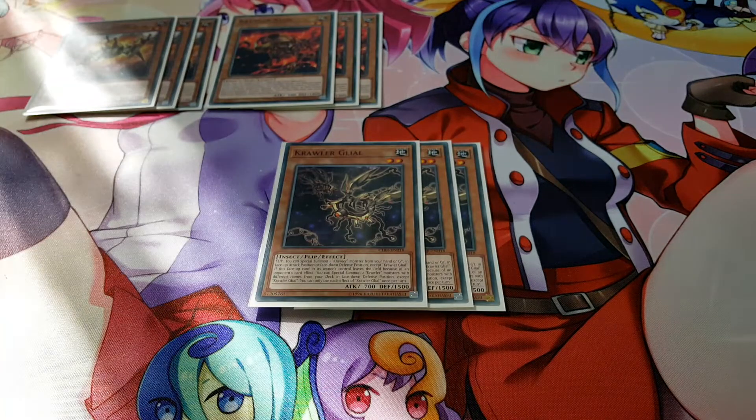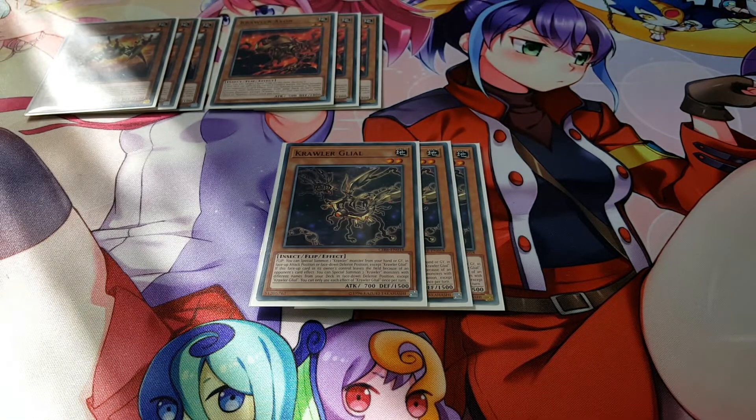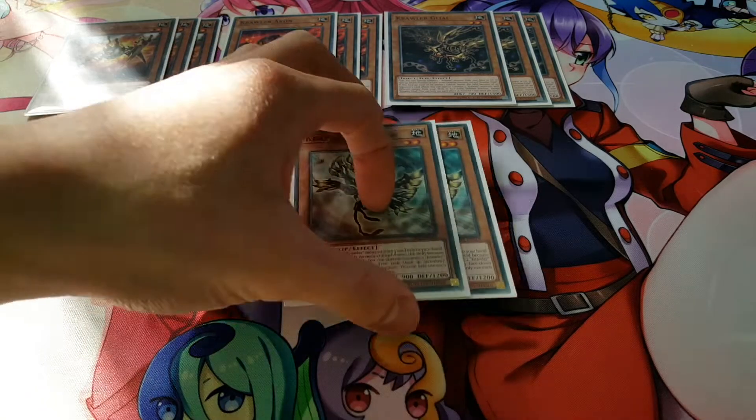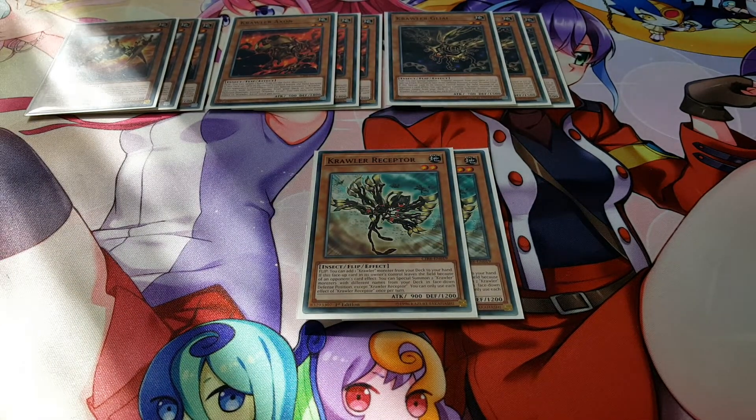The last three-of is three copies of Crawler Glial, a really amazing card. Its flip effect lets you special summon a Crawler monster from your hand or graveyard in face-up attack position or face-down defense position. This means you can actually bring back your Crawler link monsters from the graveyard — they can only come back in attack position, but it helps you extend your link plays or create a really powerful board that's difficult for your opponent to deal with.